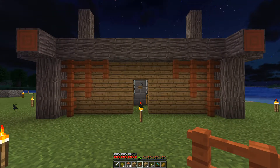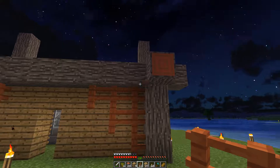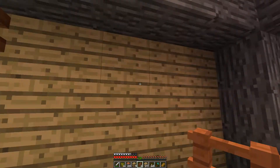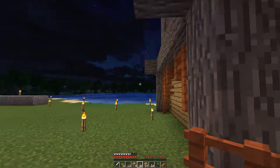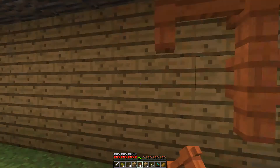The walls now look a bit plain and I don't want to put in so many windows. I know the acacia orange doesn't fit everywhere, but for now I kinda like this combination of oak wood and the orange from acacia. I'll put this on every side.